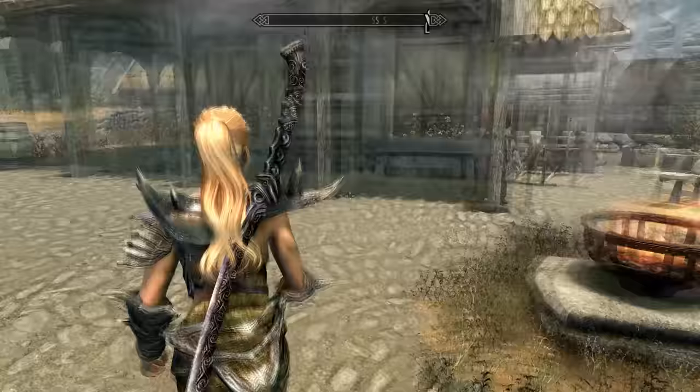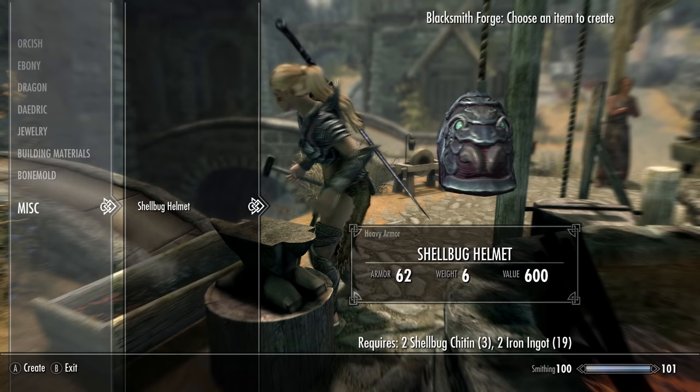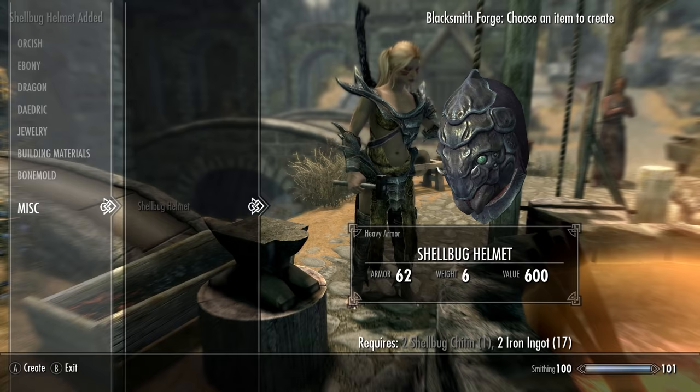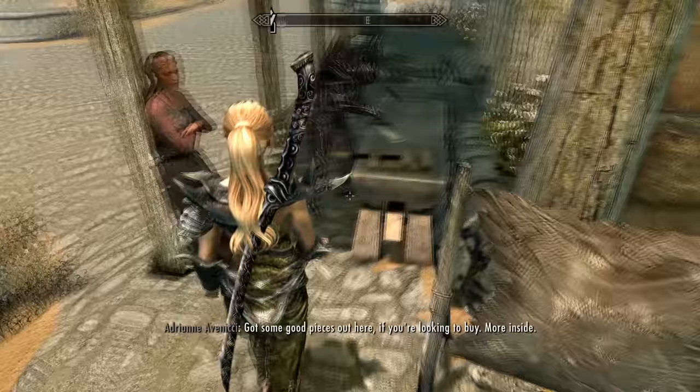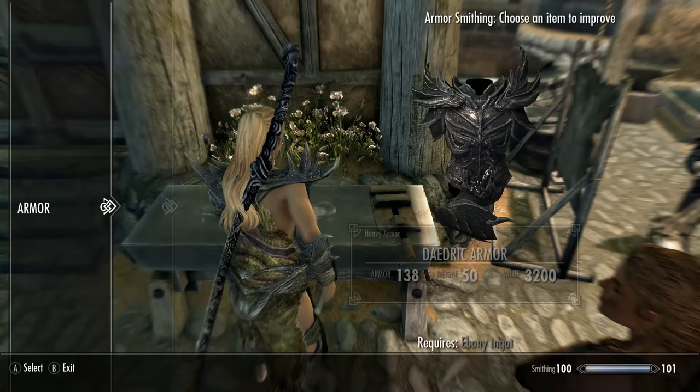Once you've confirmed you're an absolute savage, you're going to want to find a blacksmith's forge, because we can now craft the super rare shellbug helmet. You will need two shellbug chitin and also two iron ingots in order to craft it. Then take it over to the workbench and upgrade it with the last shell. If you use potions of fortify smithing before you do this, you can improve the armor rating even further than you normally would.